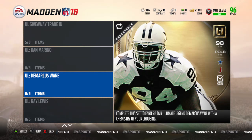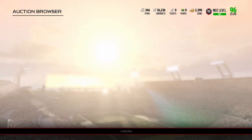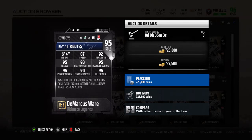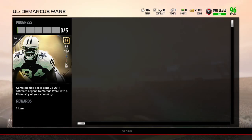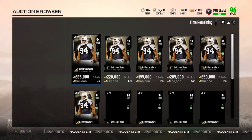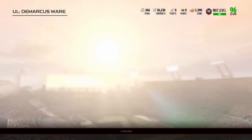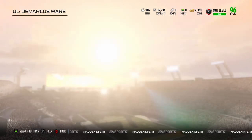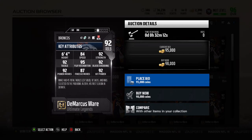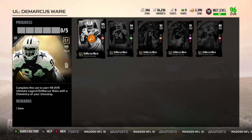Let's go check out DeMarcus Ware. He is 98 overall, not 99. We'll check his card on the Auction House in a bit. But let's check the 95 overall DeMarcus Ware set piece. He has Jump the Snap. I think people would rather him as a secure tackler, of course. There's a 94, 92, 91, and 89 DeMarcus Ware as well.